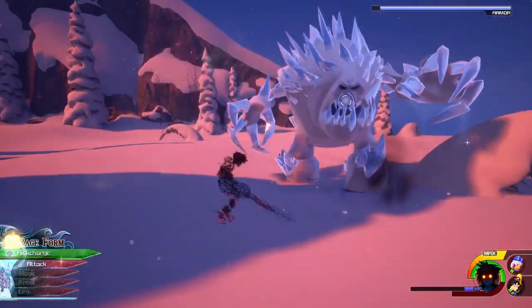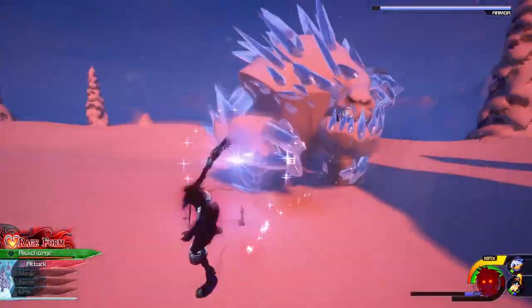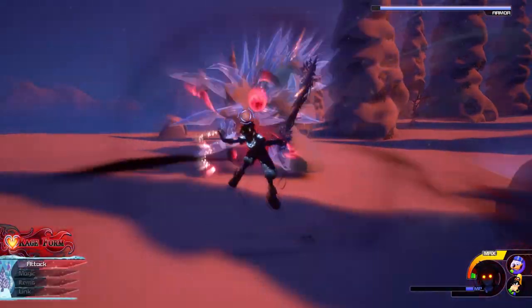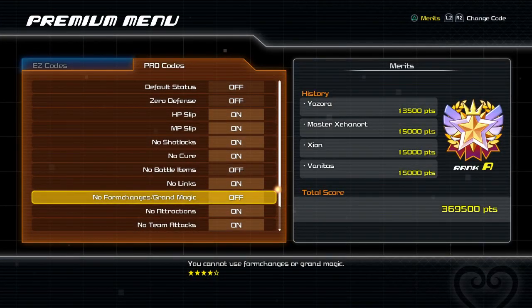It will also enable you to use rage form, which is a godsend in these fights, as it will be the only way to cure. But you do not need to have these codes on outside of these bosses if you don't want, so you can get through some of the more challenging enemy segments with ease and without worry.